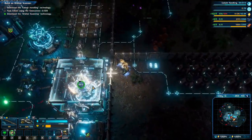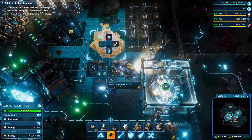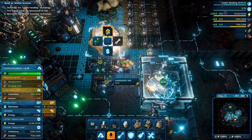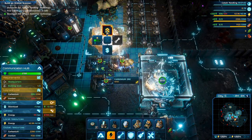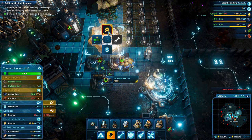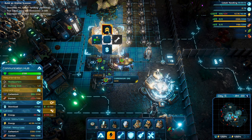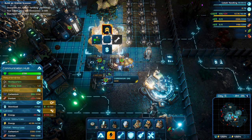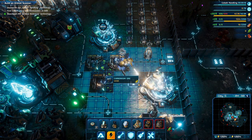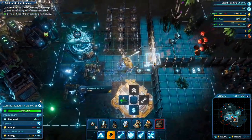This is almost upgraded. We are almost there on the iron. Carbonium storage is full — we should construct more storage buildings. And here we go — boom, upgrade! That speeds up our research, which is awesome.